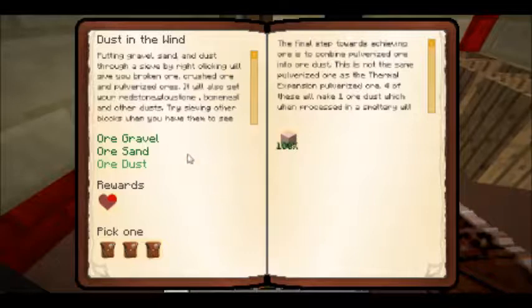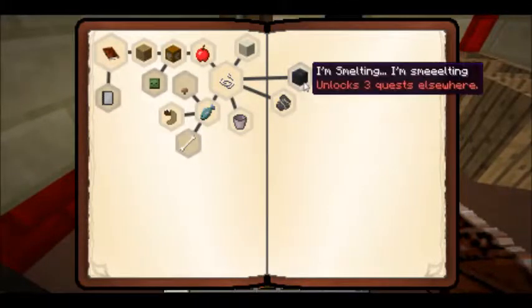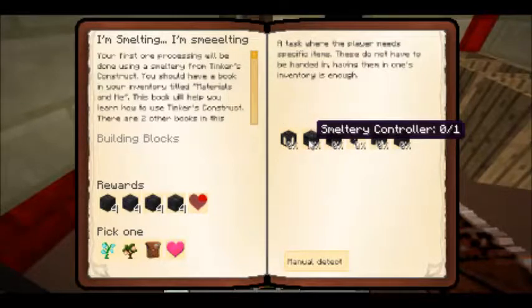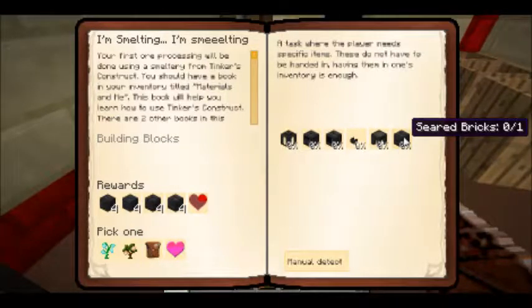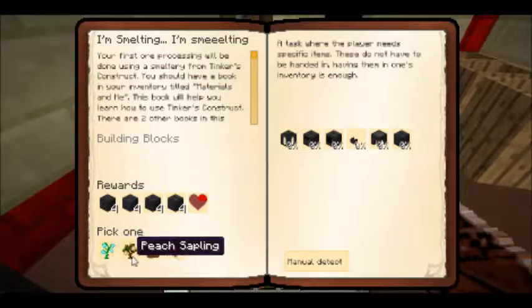We've completed that quest. For the smeltery, we need to combine and make grout, and we need a seared tank, a controller, a smeltery drain, a faucet, a casting table, and one seared brick. In return, we get a whole bunch of bricks, a quarter of a heart, and then we can choose from peach saplings, slimy saplings, a reward bag, or a full heart.